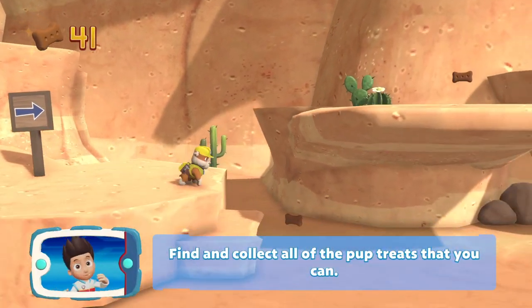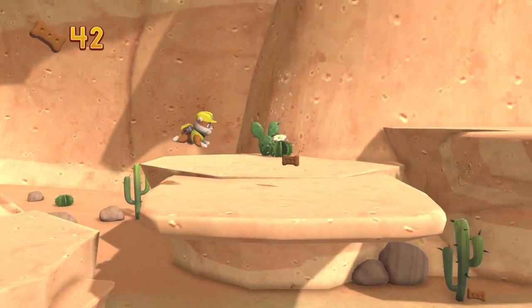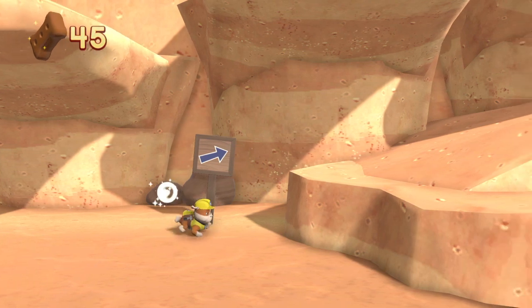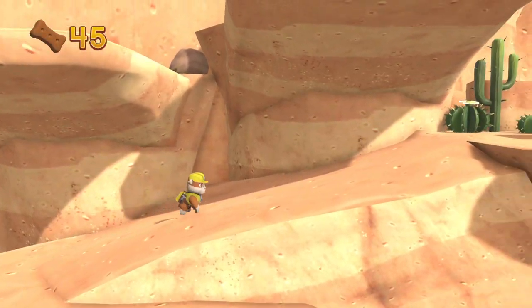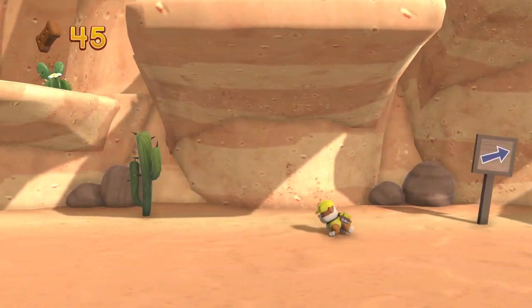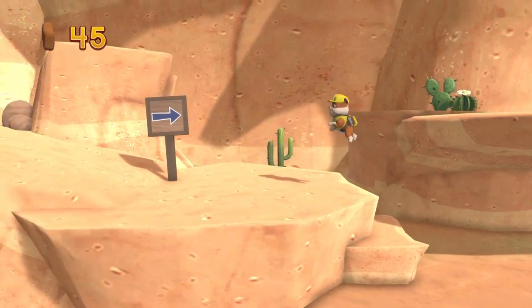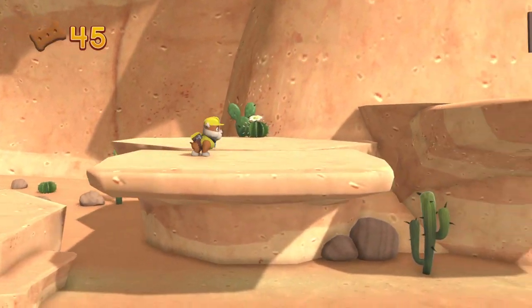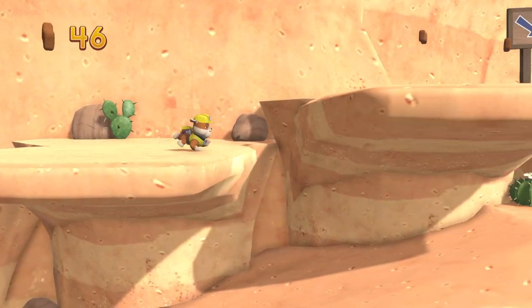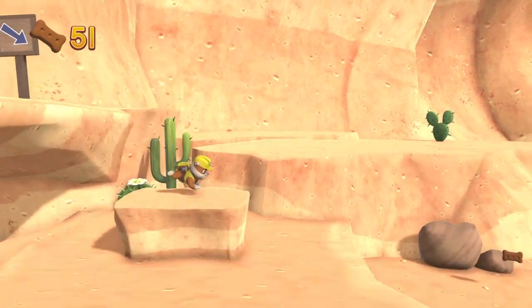Find and collect all of the pup treats. There's a pup treat up there and one over there. Is there any more down here? Yes, there are - two pup treats at the bottom and then all the rest are at the top. 51 doggy treats.